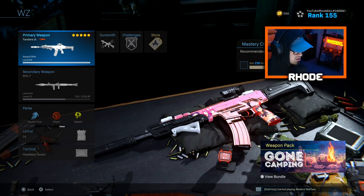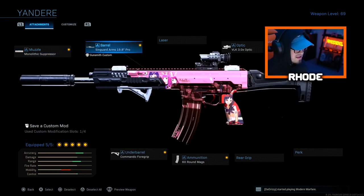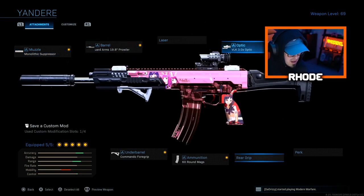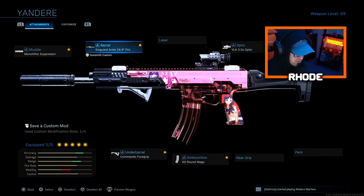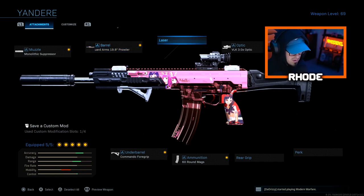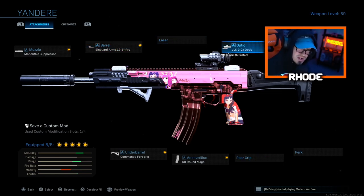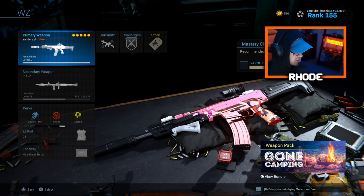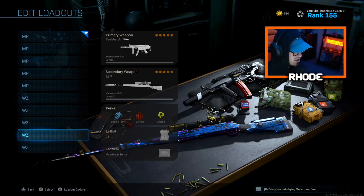For the Kilo: monolithic suppressor, 19.8 Prowler barrel, DLK optic, 60-round mags, and commando foregrip. The damage, accuracy, and range stats are unbelievable. A lot of people are running the blue dot optic for this, which I hear is amazing — if you want to take the time to unlock that, go ahead. Nick, Murk, and Swag basically only run this weapon, which says a lot.